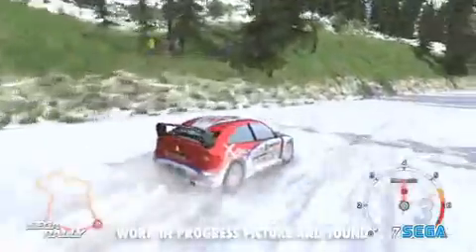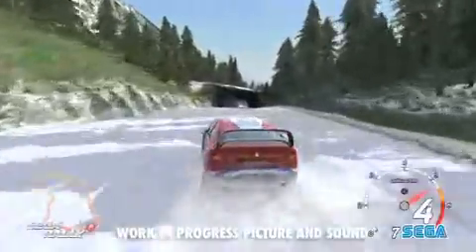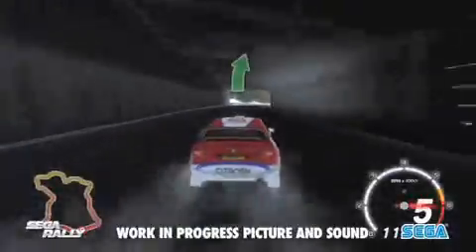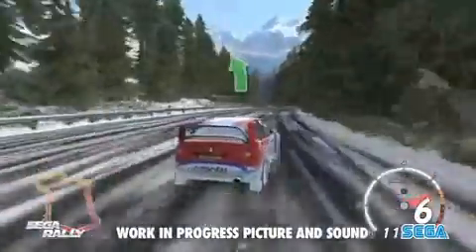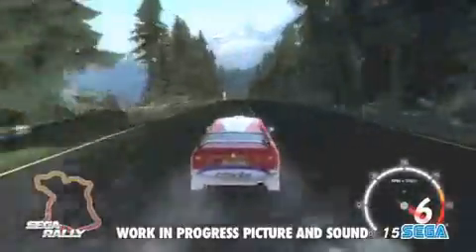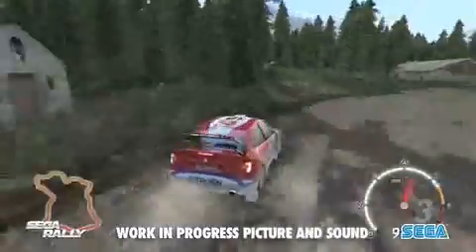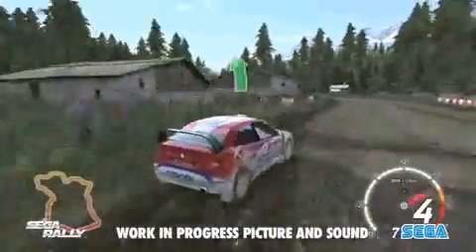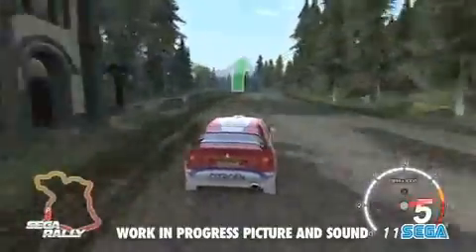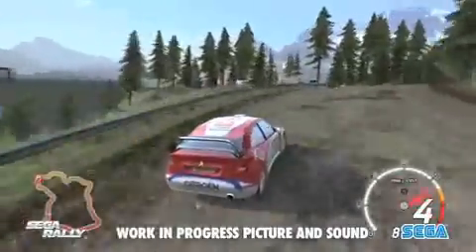You've got snow building up on the car itself — as you're driving through it, you're getting snow sticking to the wheel arches and sides of the car. As you carry on around the track and it starts to dry up, the snow will actually melt off the car. So as you get onto the slush section and then onto the wet tarmac, you'll see the snow starting to fade, and back onto the dry tarmac it's melting off the car as you're into the drier section of the track.